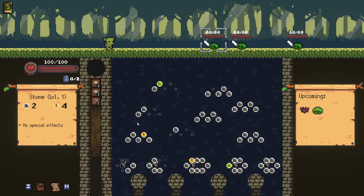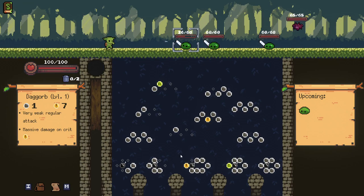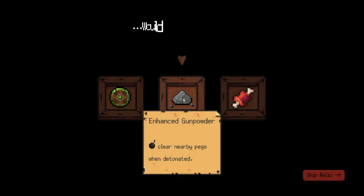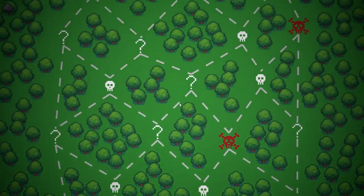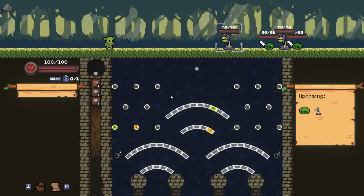If it had started off a bit stronger, we'd have been in a good spot. Didn't even hit the crate, did one damage. Are you kidding me? Please start me again. Bombs detonate nearby pegs when cleared. That was atrocious as a start — so let's just axe that one. That one damage crit made me a failure, I can't have that.